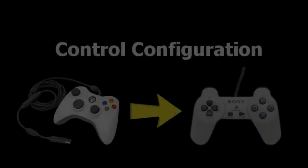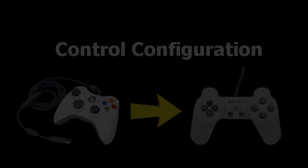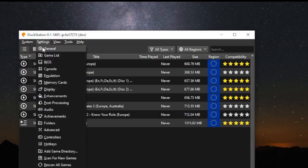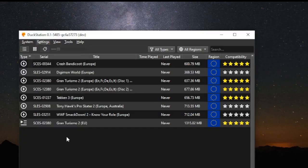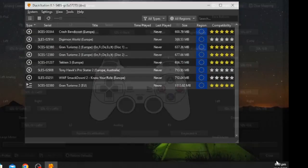Next, let's configure the controls. In this tutorial, we'll be using a wired Xbox 360 controller to emulate the PlayStation 1 controller. If you plan on acquiring one of these controllers, there's a link in the description. To set up the controls, navigate to Settings and scroll down to Control Settings. Choose Control Port 1. If you're using an Xbox 360 controller, it should already be pre-mapped for you. If not, configure the controller by clicking the button. Once finished, click Close.